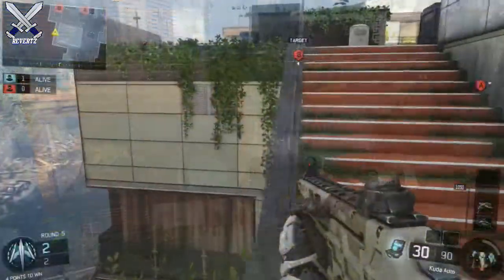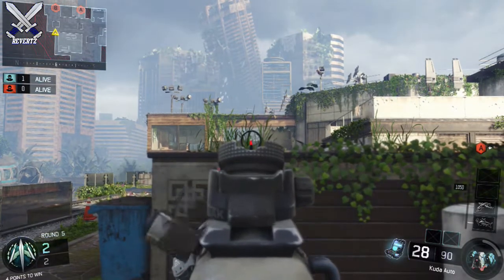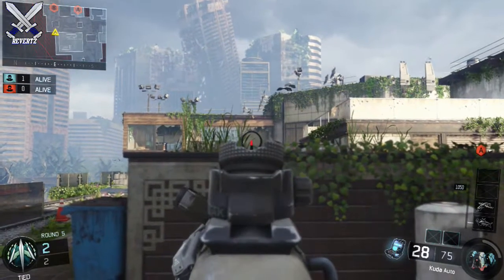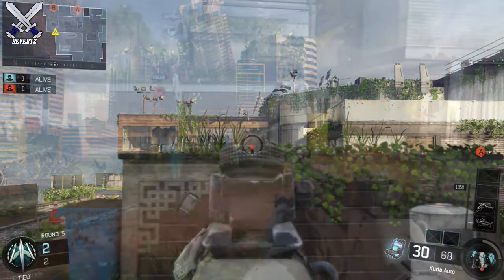On this map there's a lot of players that like to post up on this little balcony and watch the left side of the map, which can get a little annoying to deal with. So what I like to do is go through the staircase and inch my way across this little ledge right here, and I can take out the players that are posting up inside that building to the left. This structure makes it very hard for the enemy team to shoot me through.